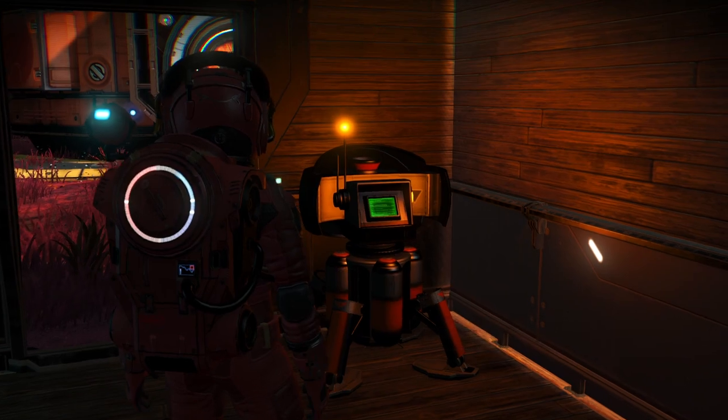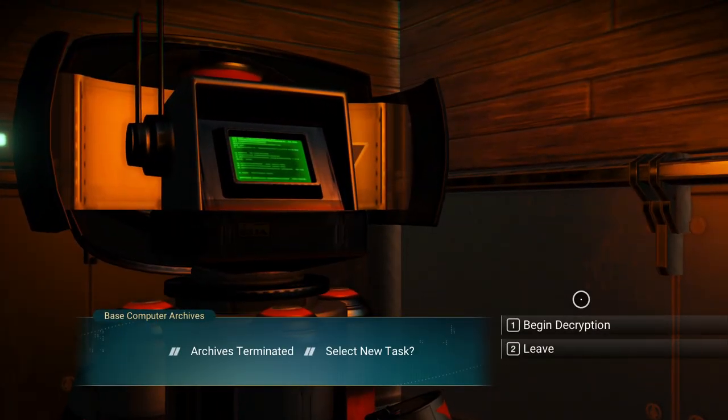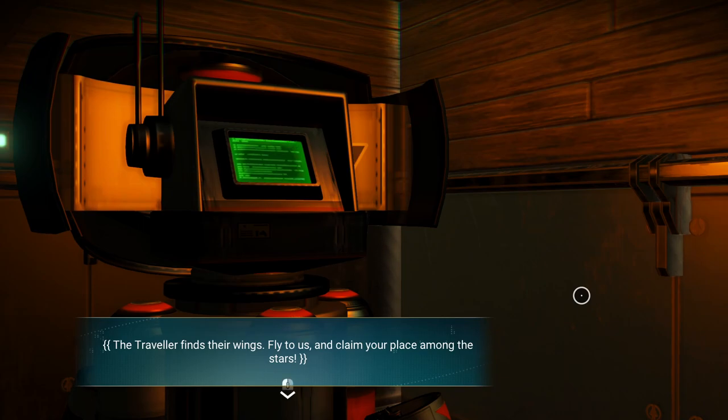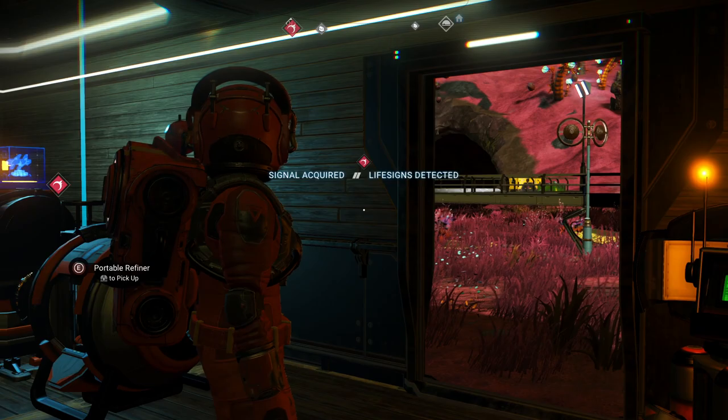Now we can go over to our base computer. Archives terminated — begin decryption. Decoding 161616. Message follows: the traveler finds their wings. Fly to us and claim your place among the stars. Well, okay then.